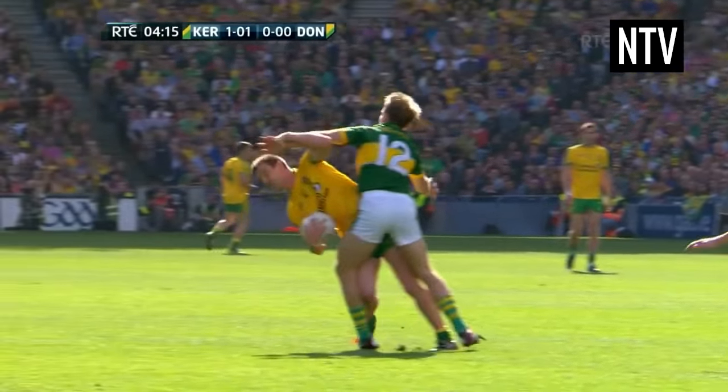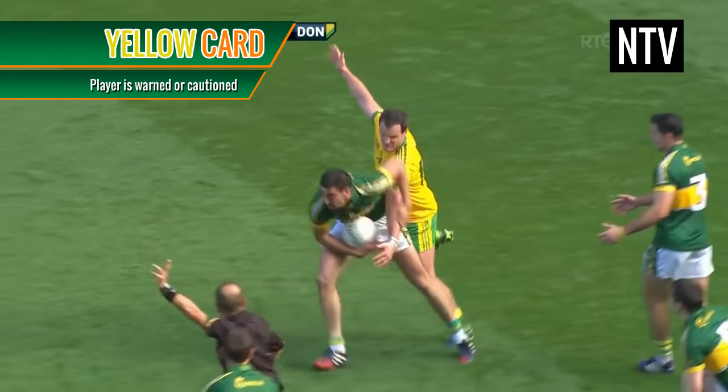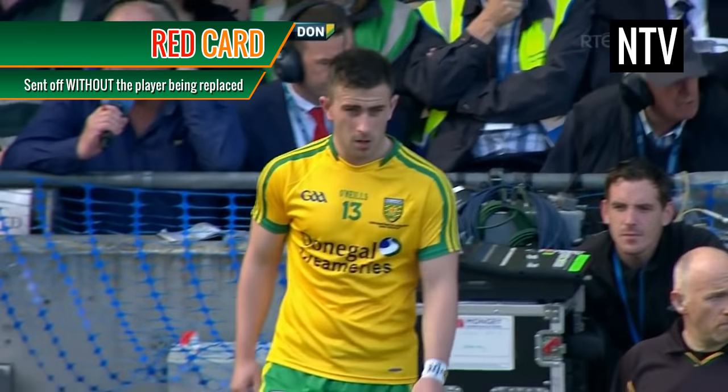If a player commits any of the listed infractions, a foul is assessed and the other team is awarded possession of the ball by way of a free kick. A player can also be cautioned with a yellow card, sent off with a black card but a substitute may replace him, or given a red card where you are sent off the pitch without a substitute replacement.